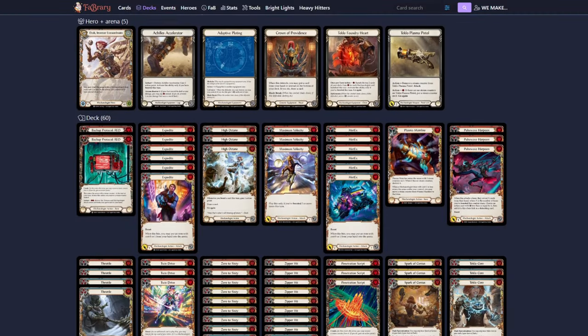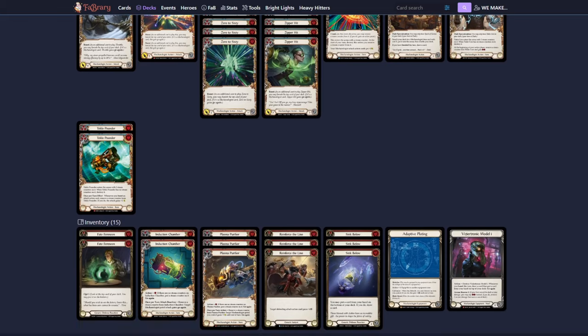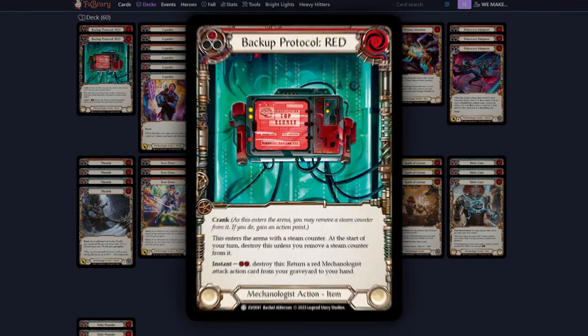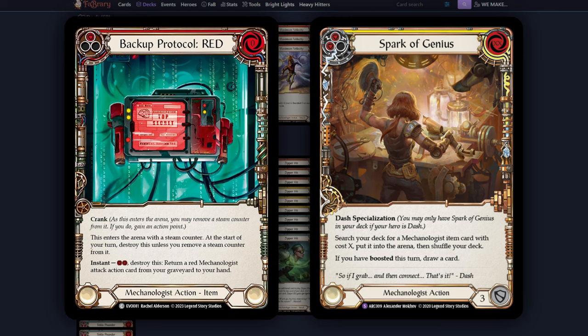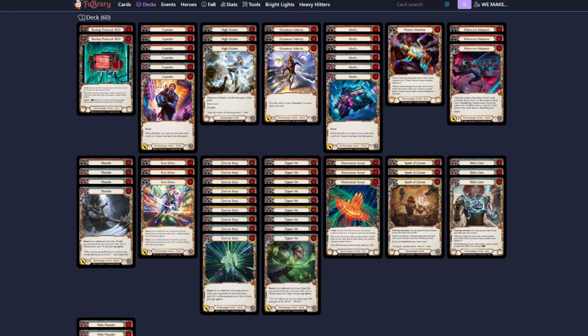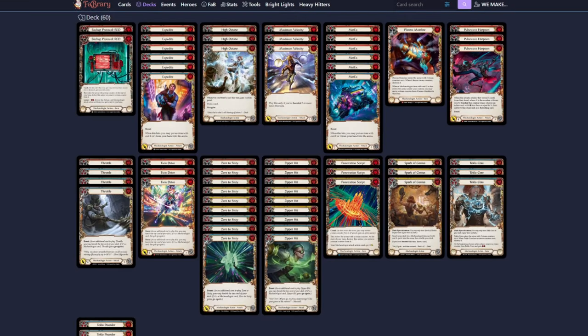To round out the deck list, we're still running your typical Max V and High Octane shell, with a few exceptions. We have two Backup Protocol reds — I like to think of these as extra Max V's first and foremost, but also as a zero-cost crank item we can search off Spark, essentially turning Spark into a zero-cost draw to go again. Due to the extra crank items, Expedite and Medics became serious threats in this shell and have honestly overperformed like crazy, which is why I went up to six of each.